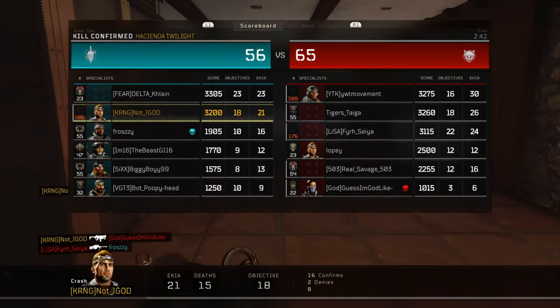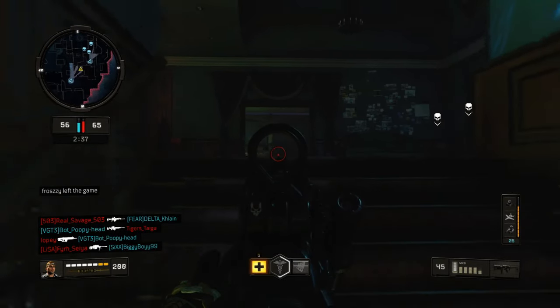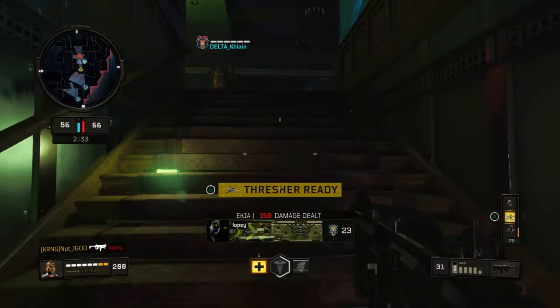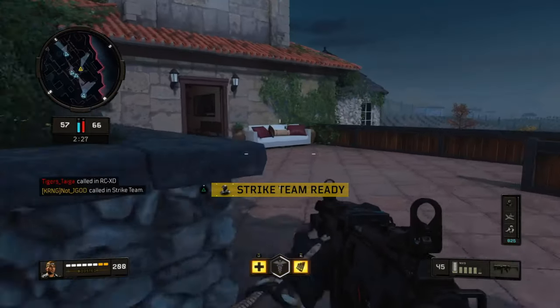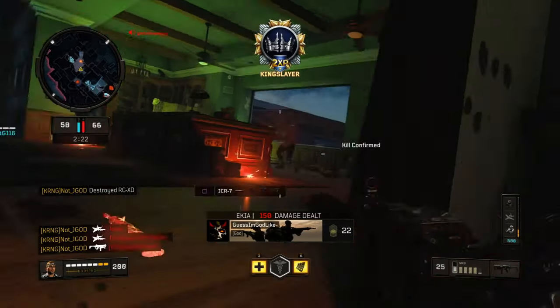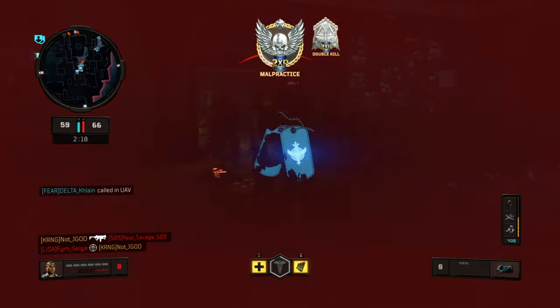I just got my sniper's nest and I'm on the edge of getting the rest of my streaks. The main thing you want to do with the MX-9 is be mobile — use that extra slide distance from dexterity, and reduce your sprint-out time with gung-ho. Combining those things, you can see how I'm pushing around the map, navigating, getting double kills, pushing aggressively, and picking up tags when I get the opportunity.